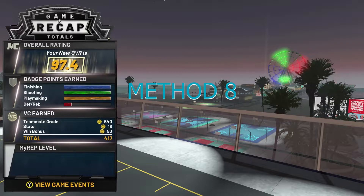The last and best method to get VC real fast is playing 3v3 Pro-Am or the Rec. As you can see, this is a 3v3 rooftop game I'm playing — I got 640 VC for my teammate grade, a win bonus of 50, and stats of 18, so I got 700 VC total for a 7 to 8 minute threes game. On top of that I was paying for boost, so I came out with 500 VC net for that one game. This right here is the best method to stack up your VC fast.